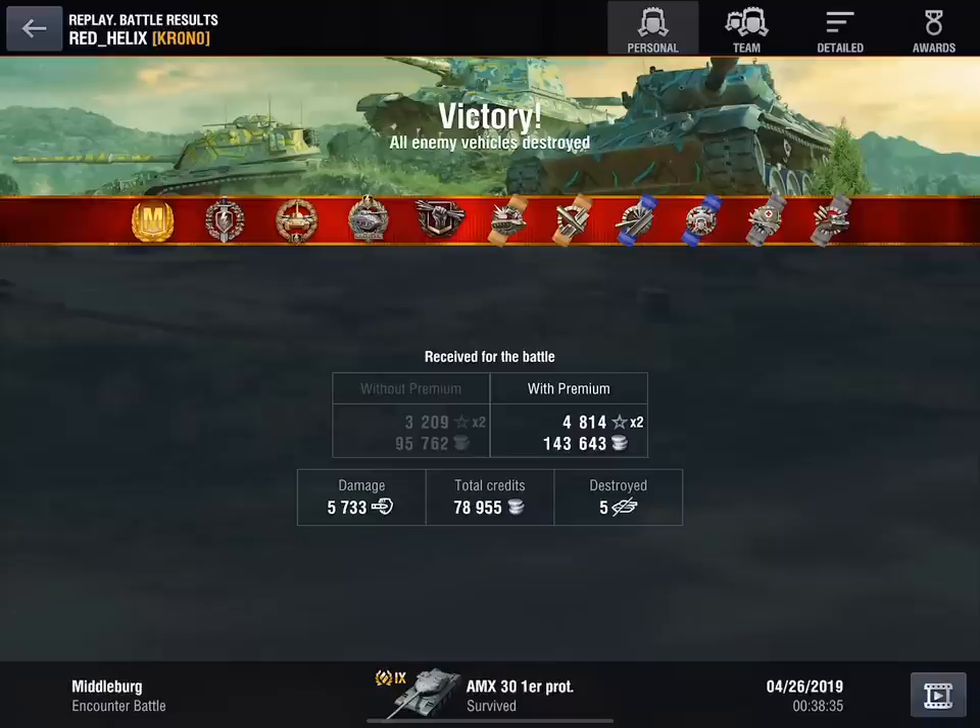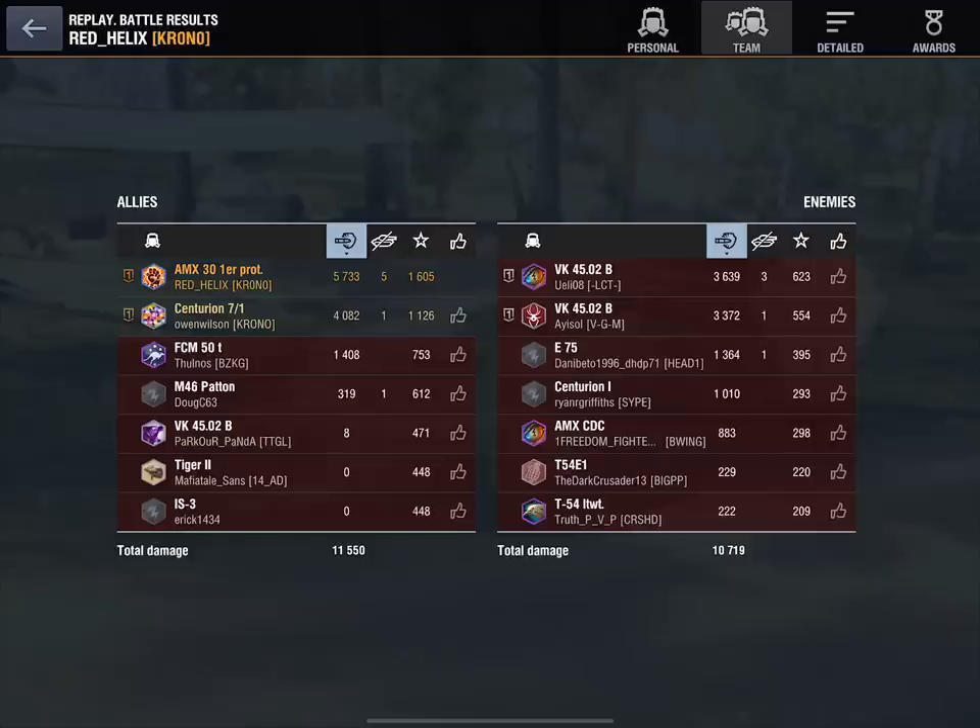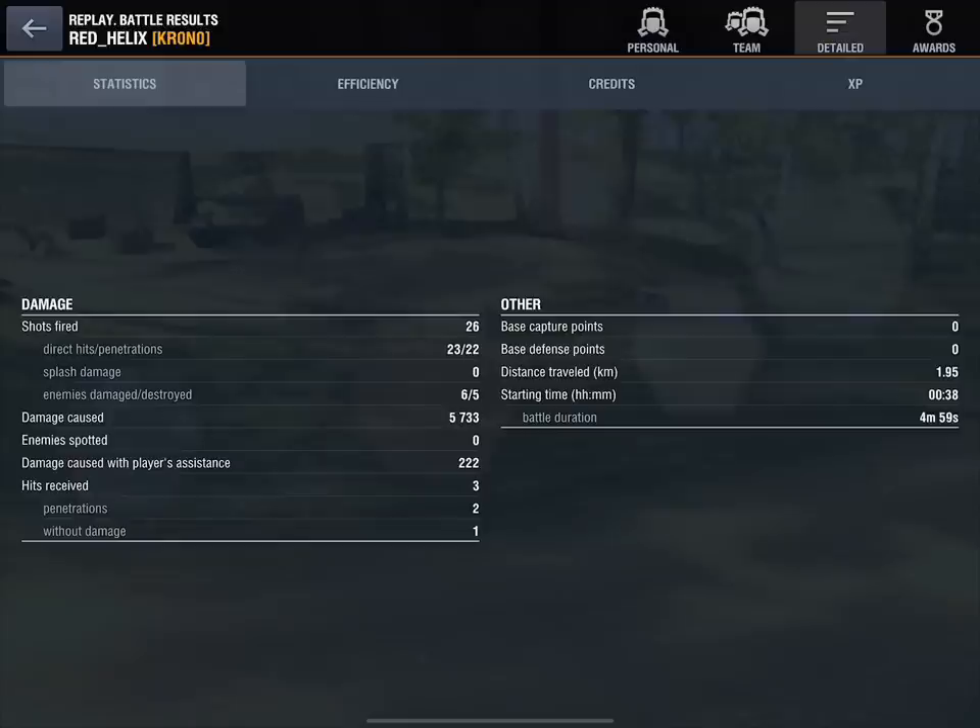It's all over bar the shouting as Owen and Red put the coup de grâce in — a massive 490 HESH roll for 4,000 damage and one kill for Owen Wilson in the Centurion 7/1. Have a look at Red Helix: 5,733 damage in the AMX Premier Proto for a big mastery and a high-kill platoon game — six kills, 9,733 damage, basically 10k damage between the two of them. Hell of a game, boys, and a wonderful example of medium teamwork on the Middleberg ridgeline. I'm Bushka — thank you so much for watching. Hope you enjoyed that little bit of a different take. Until next time, look after yourselves and stay safe on ze battlefield. Bye for now.